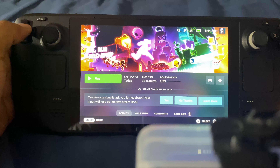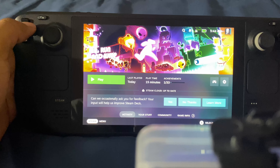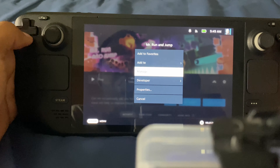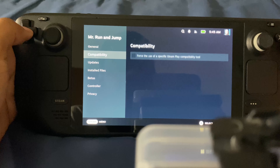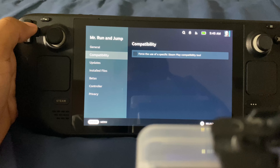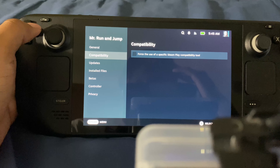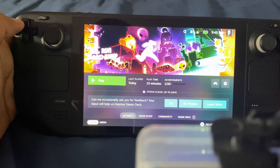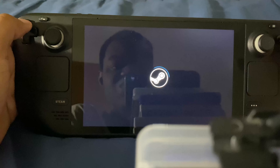Hey everyone, this is Layvon Casing here back at it again with another video. Today I'm gonna be doing a gameplay video of Mr. Run and Jump on the Steam Deck. But first things first, I gotta go to properties and show you guys what Proton I'm using, or if I'm even using a Proton version to get this game running — and it turns out it's not needed, the game just starts up automatically.